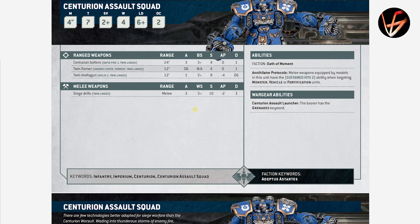Centurion Assault Squad — Annihilator Protocols: melee weapons in this unit have Sustained Hits 2 when targeting Monsters, Vehicles, or Fortifications. That's strong. They are T7, 4 wounds each, 2+ save, 4-inch move — extremely, extremely slow. I hope there is some way to transport them, probably a Land Raider. Their Centurion Siege Drills are 3 attacks each with Reroll on Wounds, Strength 10, AP 2, Damage 3 — strong. And they have Twin Meltas again, which is not bad.